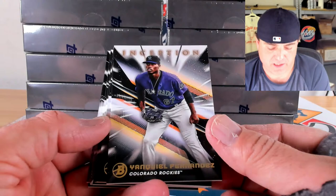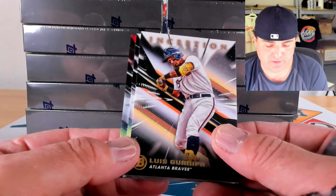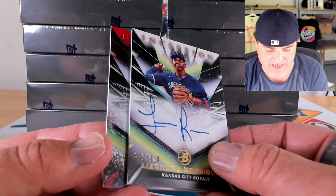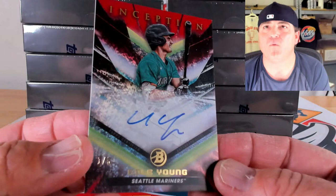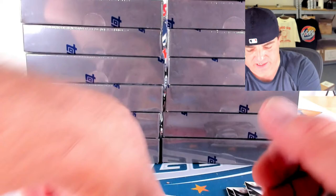We got red! Yankel Fernandez, Sammy Zavala, Cam Collier, and Luis Guanipa. Gold to 50 of William Bergola, 39 out of 50. Base auto of Lazandro Rodriguez, 367 out of 399. And red to 5 — 1 out of 5 — Cole Young, man, killing it! 1 out of 5 on the red foil. Cole Young just looks so good — congrats to the Cole Young spot. Very nice break for Cole Young.